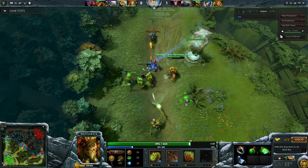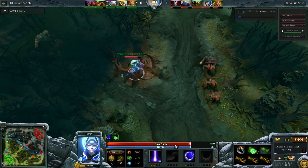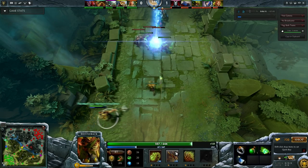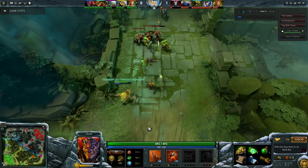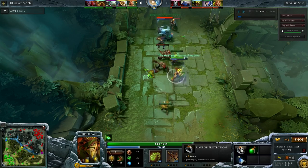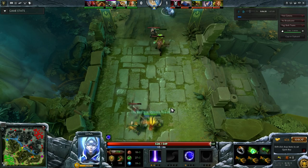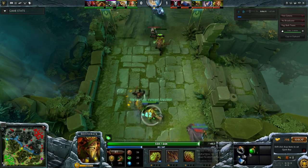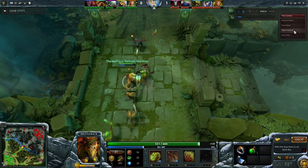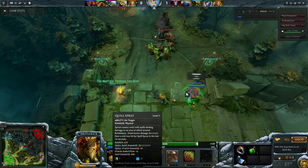Luna is a hero that is easily targeted by Bristleback - she starts with low HP. Look at this really greedy build; she's going for a really quick Midas. If I jump on her at all and Lion is able to help me in any way, even with one stun, the Venomancer is probably not going to be able to save her. But the fact that I don't have a Stout Shield means I'm going to take so much more damage from creeps and from her Lunar Blessing. If you're not familiar with Bristleback at all, I'm going to talk about his skills now.